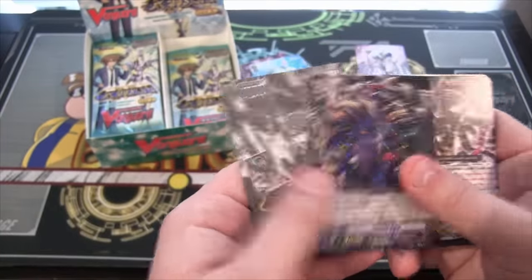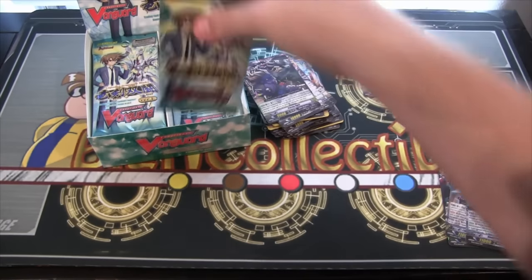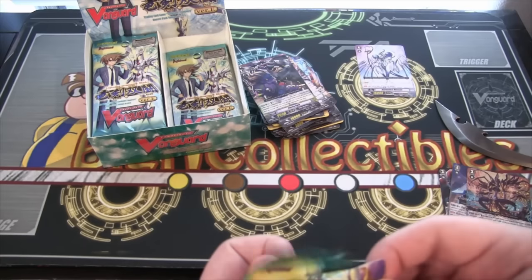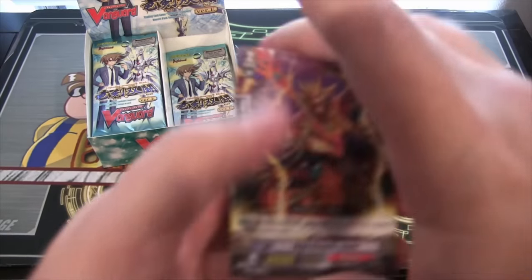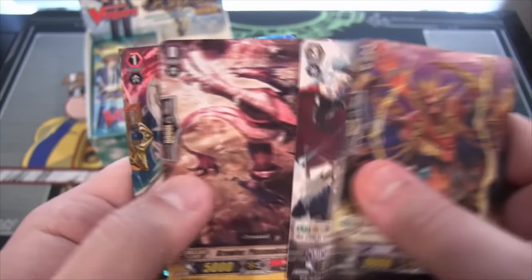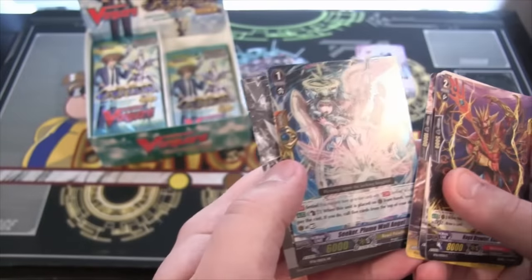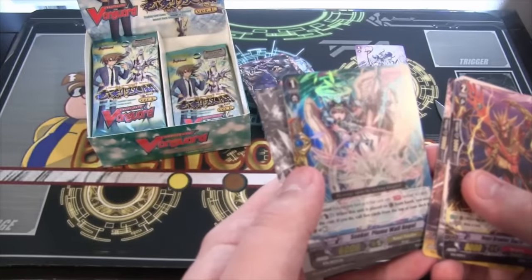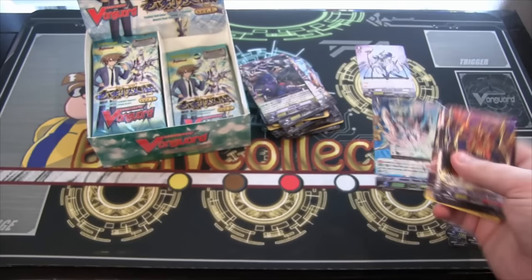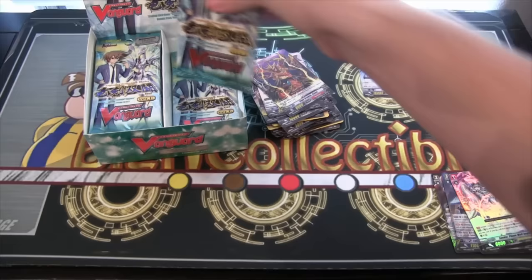This is a Rare, and that is a Frozen Oval. I'm hoping that Spectral Duke will get a new form soon. I've heard some rumors that it might end up being a Shadow Paladin again, but I really hope it's going to be Gold. We have a Sentinel, that is Double Rare — Seeker Plume Wall Angel, and that is Royal Paladin as well. So really good.